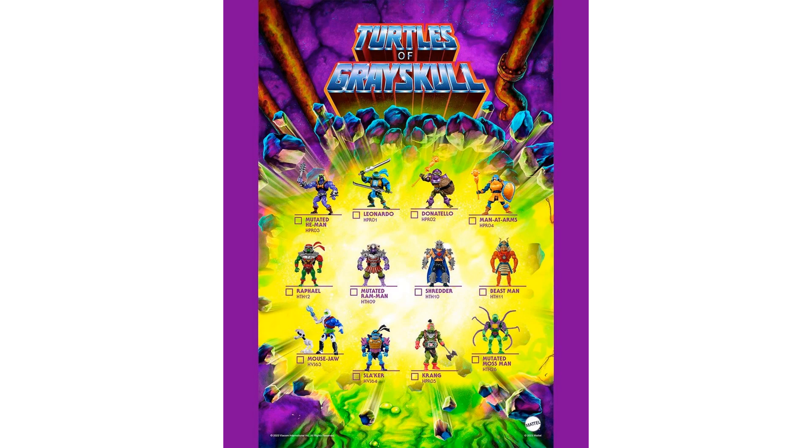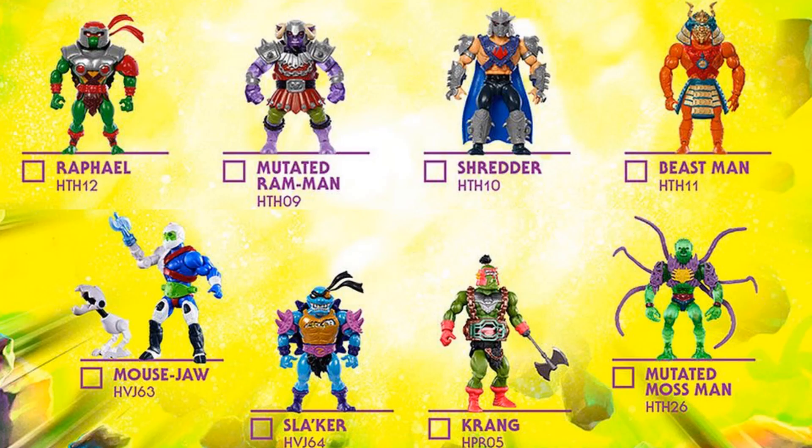They've got a poster showing off not only Wave 1 but Wave 2 and Wave 3. Wave 2 includes Raphael, mutated Ram Man, Shredder, and Beast Man. Wave 3 includes Mouse Jaw — which is Trap Jaw merged with Mouser — Slacker, which is Slash with Faker, Krang, and mutated Moss Man.